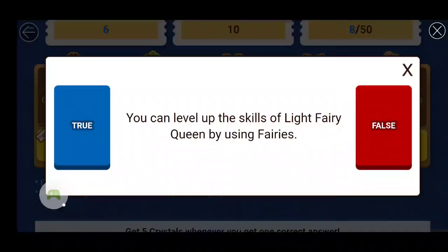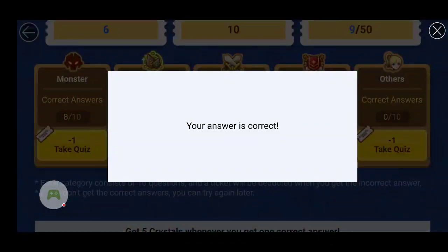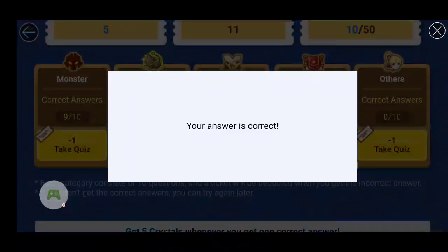Next question: You can level up the skills of a Light Fairy Queen by using berries. This is true. And the next one: Light Egumi is not available from light and darkness scrolls. I think you can still get them from there, so I think this is false. And yes, that's correct.